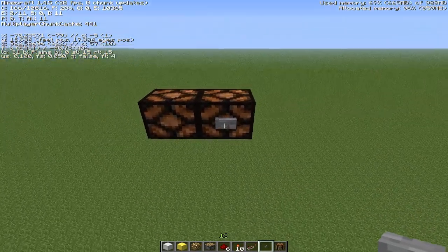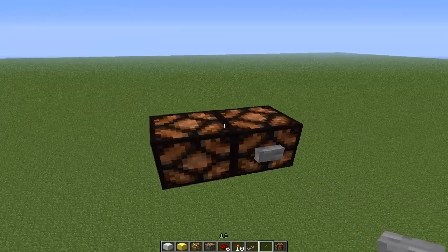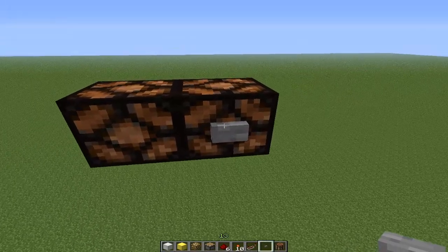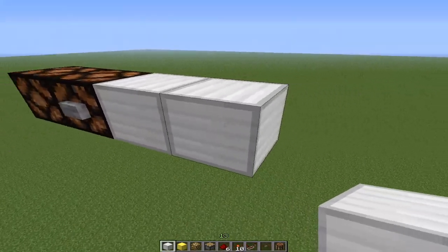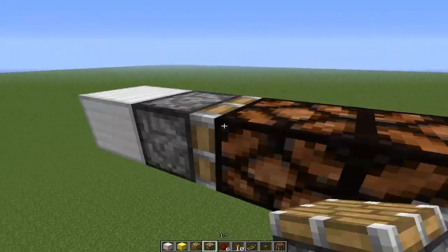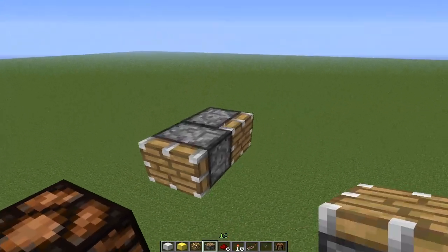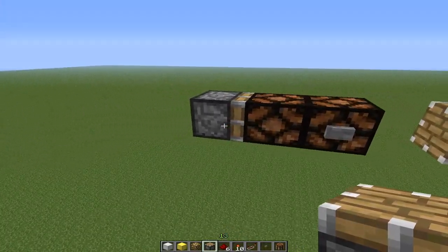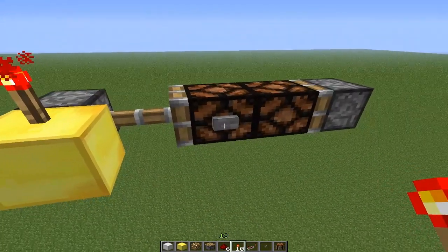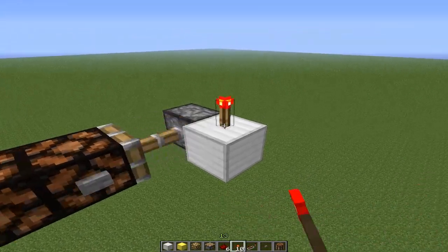To get it started, you want a button. You want to have two blocks of your choice — I've chosen redstone lamps — and place a button on the right side. The reason we do that is because we're going to have a regular piston right here, and then another piston right there. You just want to make sure that when you push it, the button actually stays on like that and doesn't get cut off.